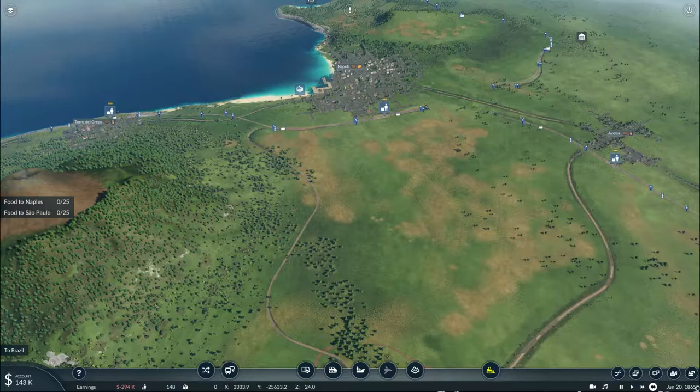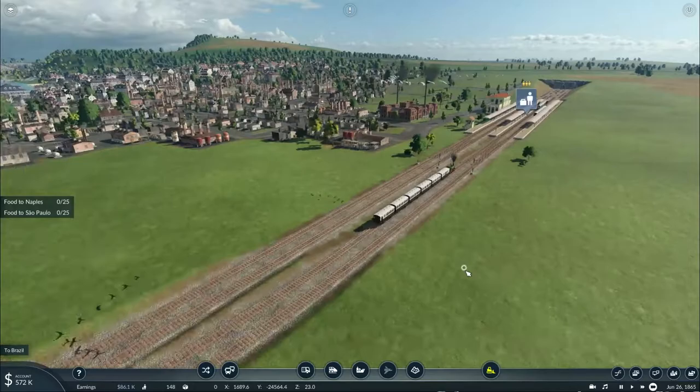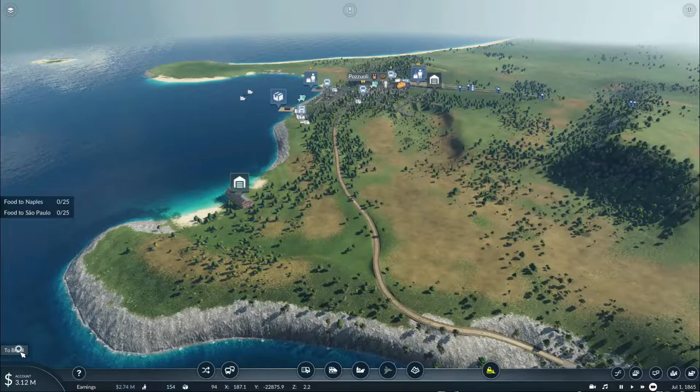Howdy y'all, this is Texas Gaming Industries, and welcome to Episode 21 Part 3 of my let's play Transport Fever 2. In the previous episode we basically got our railway line set up in Italy, as our trains are now delivering passengers and freight across the entirety of the map. In this episode we're going to continue our operations as we head towards Brazil to get their railways up and running, as we gotta deliver some food to São Paulo.